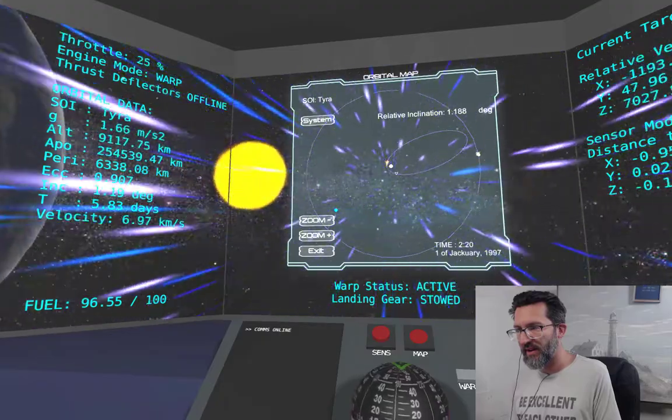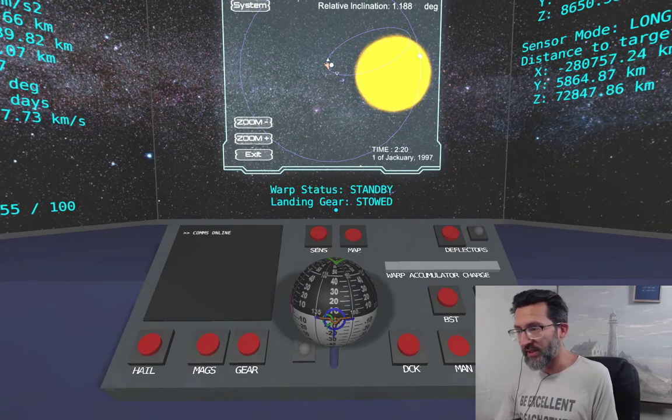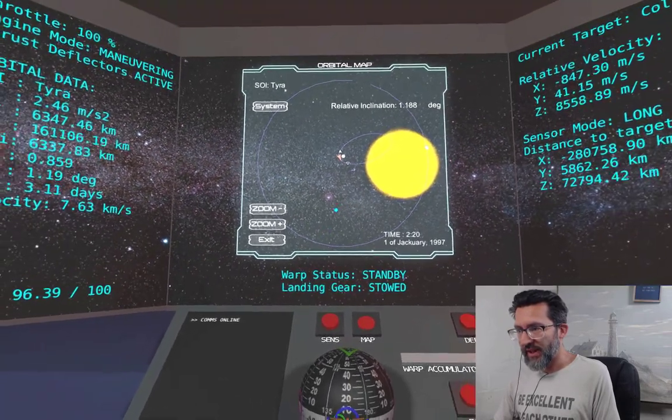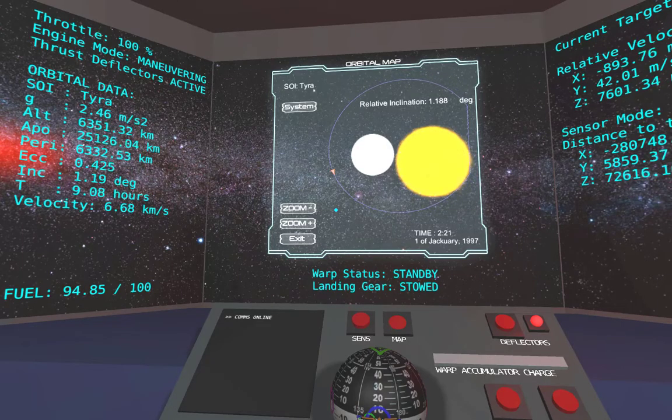Back into maneuver mode. Not quite pointing prograde, so let's throw on the thrust deflectors and eyeball circularizing the orbit. Big maneuvers like this are a good opportunity to use boost mode — a bit more fuel efficient. Just watch the eccentricity. There's no reason to circularize as obsessively as I am, I just think it's fun. It's about as circular as we're gonna get — pretty nice.